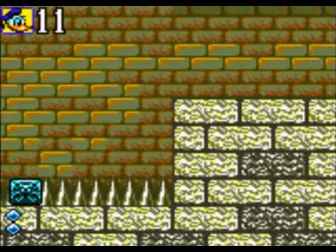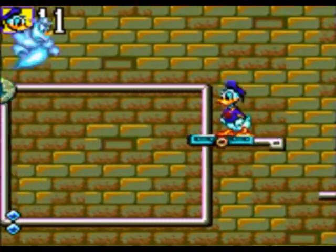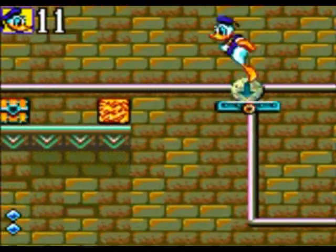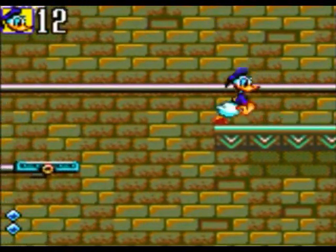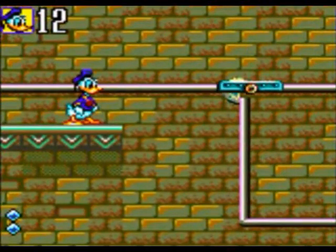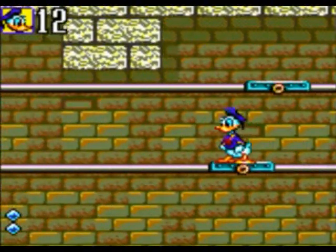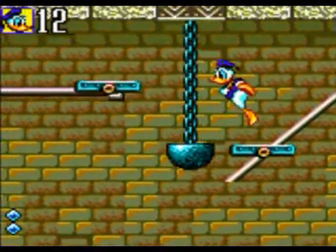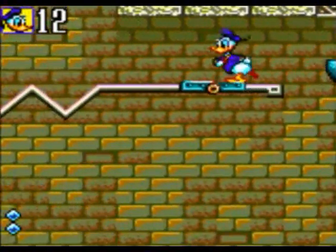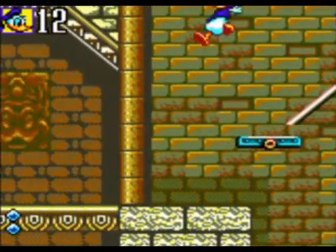Now for the tricky bit. Jump on the next one, quickly jump on that annoyance. Jump on that one and immediately kick the block to press the switch, otherwise the platform will disappear or keep going in circles. Make sure you're on the left edge - you want to fall onto this platform, not jump, because you won't make it. Fall on it, otherwise you won't be able to jump back onto this one. That's the only way to do it - trust me, you have to fall on the other one. That's done.